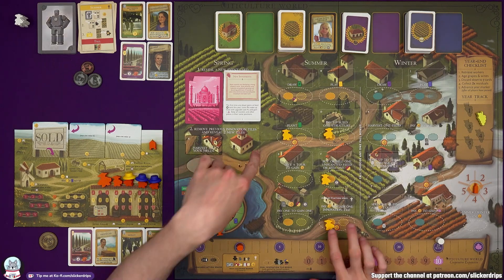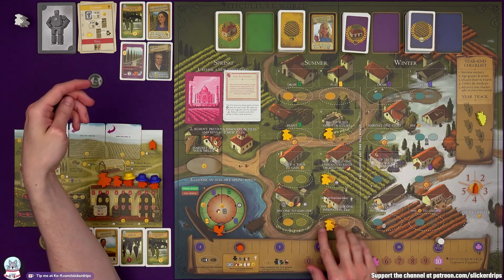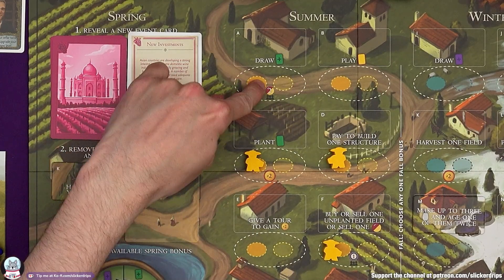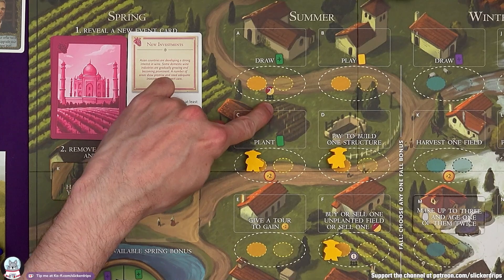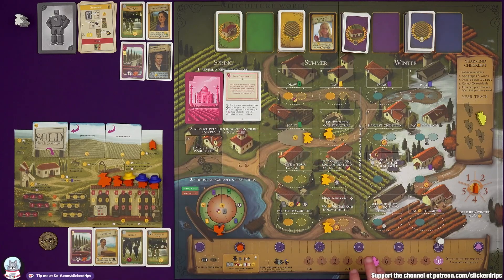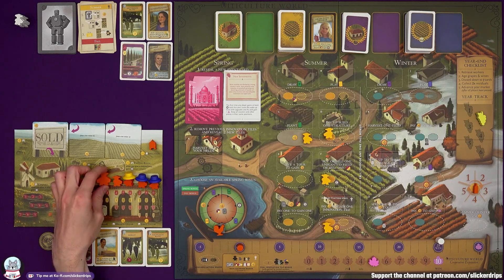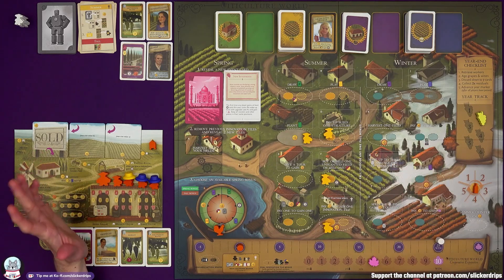Some have an extra cost — this costs an extra two, so Burrutino needs to pay that too. He's going to put an oval innovation tile on plant the grapes, earning me some money and meaning I don't have to use a grande worker there. I can save my grande worker since he'll surely be in my way at least once over on the other side.